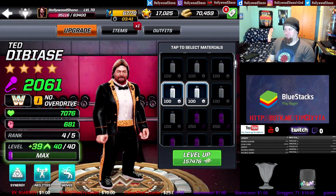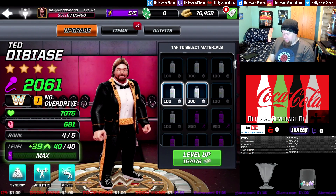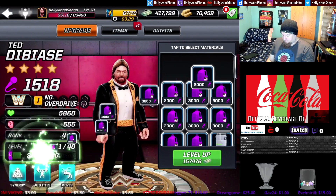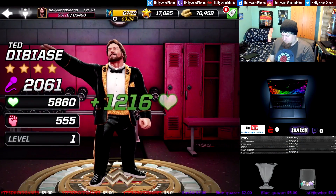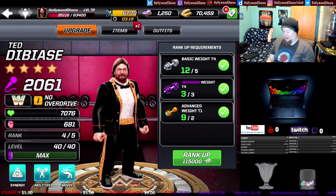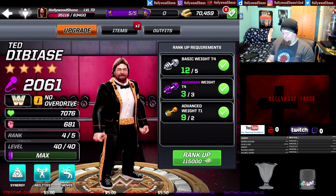To finish off rank four: 157,476 cash, 2,061 power, 7,076 health, 681 damage for 39 levels. A significant amount of material is needed to take him up to rank five, but totally worth it — you get a good chunk of stats. To take him up to rank five you're going to need five tier-four basic weights, three tier-four showman weights, and two advanced tier-one weights, plus 115,000 cash.